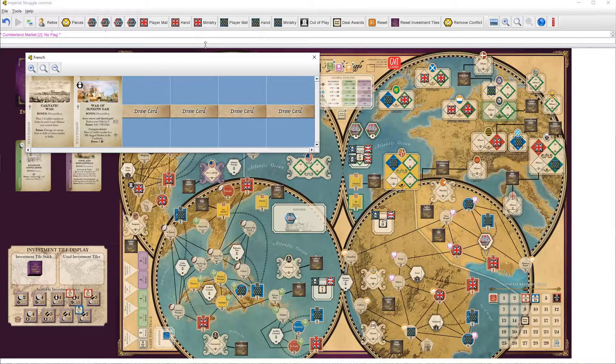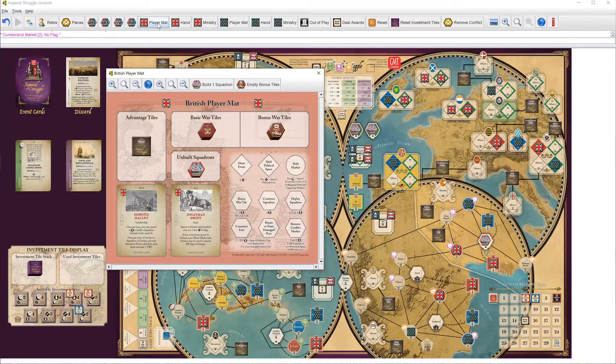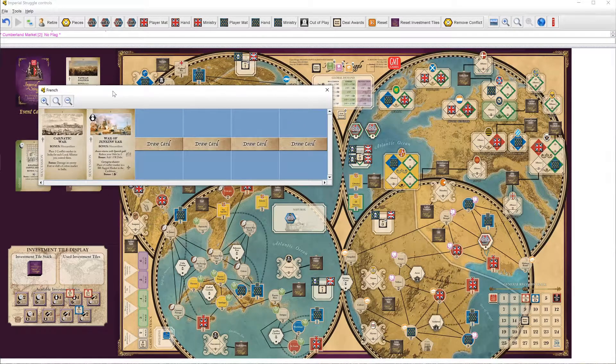France would still love to do that Carnatic War. If the French do the Carnatic War, it lets them be really mean in India. The French Carnatic War would also have the effect of damaging a fort or shifting a cotton marker, in addition to the conflict markers — which would be pretty good. These conflict markers will come in handy for the War of the Austrian Succession, even though that's a ways off. Although that also suggests maybe I should hang on to Carnatic War for a while, but then that takes up space in my hand.